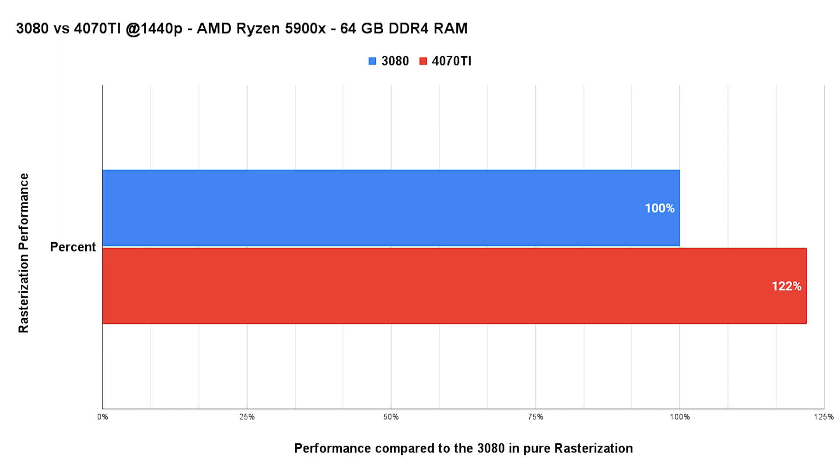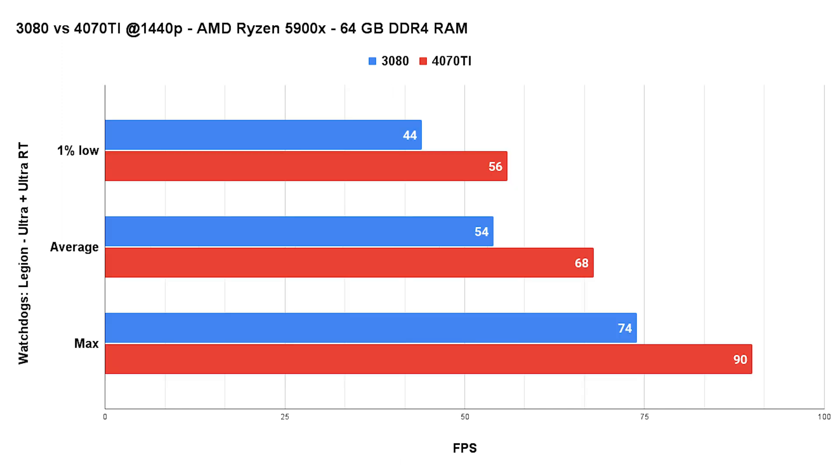Let us continue and test the raytracing performance of the 4070 Ti in several titles. We are back to Watch Dogs Legion, this time at the Ultra preset with Ultra raytracing enabled. Still not using DLSS, to put as much pressure as possible on the card. We gain around 26% to 27% in the 1% lows and average FPS, and still 22% in the max FPS. Quite impressive — we are even breaking through the magic 60 FPS average barrier with the 4070 Ti.